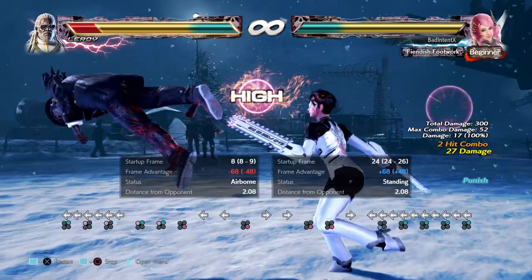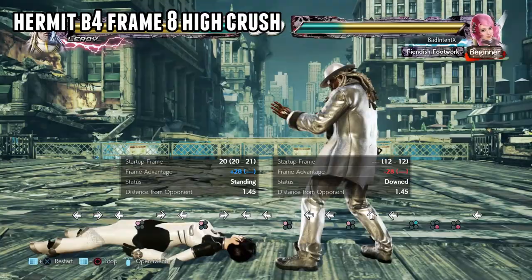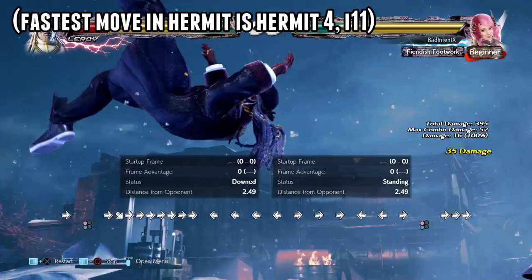Be aware that Hermit 4 has an extension, but the extension is minus 14 on block. If you block any of these moves, here's the situation: back four takes eight frames to high-crush, and Hermit 4 takes 13 whole frames to be considered airborne. This means you can grab him out of this stance when he is minus five or worse without fear of any of his moves in stance.